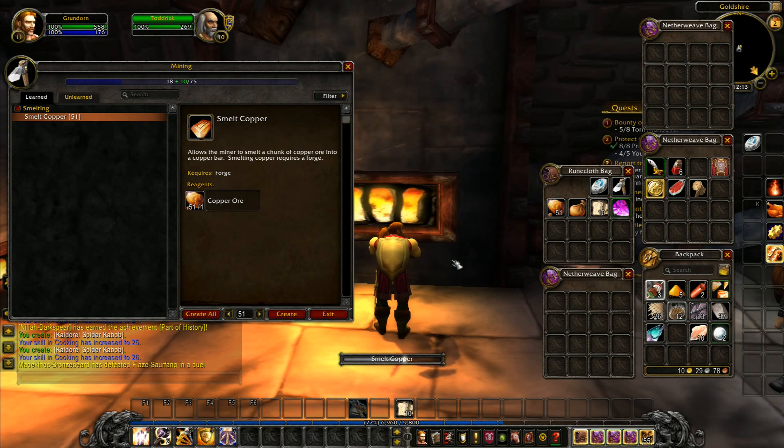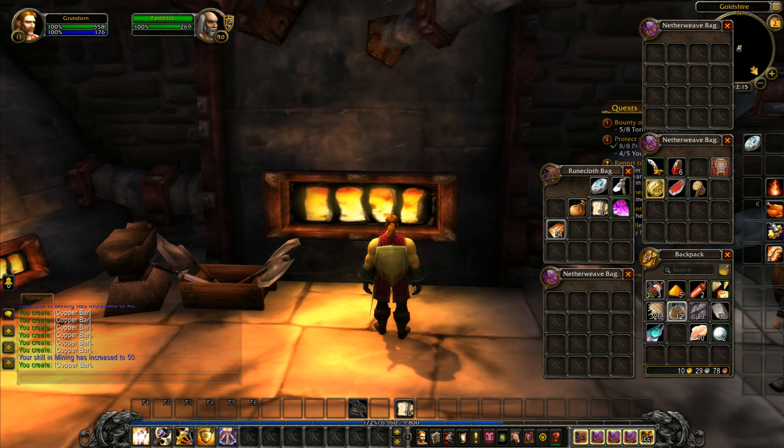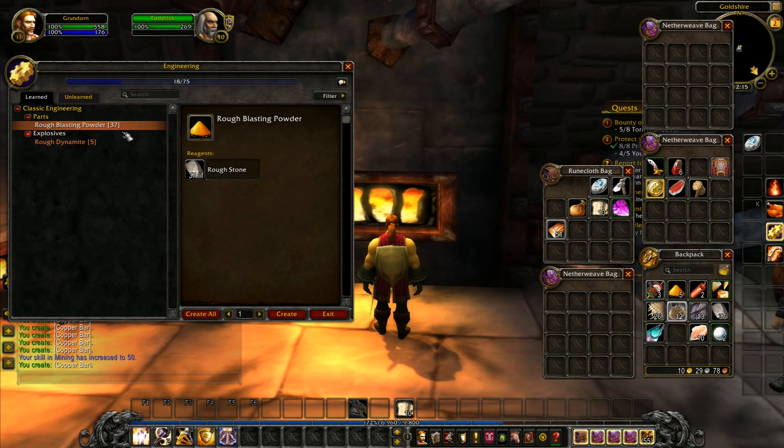I'll just sit here and let this happen for a minute. We've got just eight bars left — seven, six — and we're up to 49 of 75 on our mining. One more... yes, increased to 50. Once you reach 50 you can actually go and level up your mining skill to the next tier, which is something we really want to do, although it would be useful if we do a bit more engineering first.